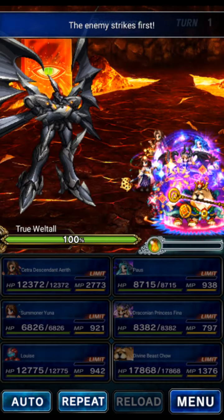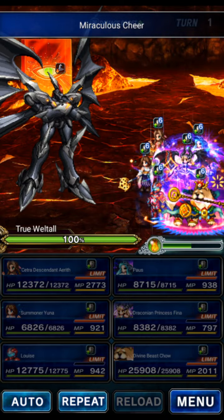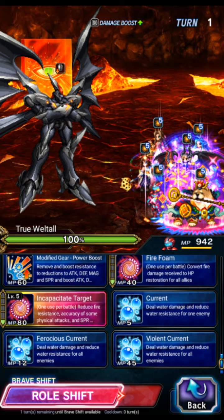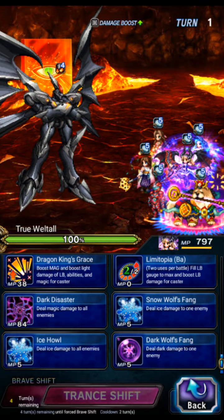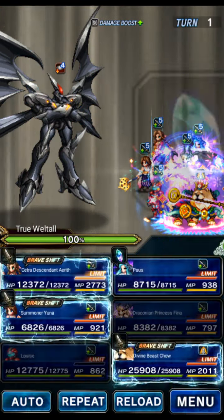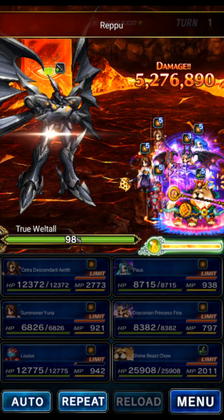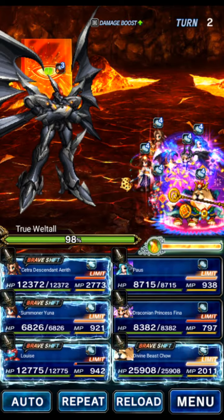We're gonna be going for a turn four clear because my Pause is EX2, that's a turn four for the SLB. For the boss's accuracy, we're gonna use Louise to incapacitate the target and do an accuracy down. We're gonna use Draconian Fina to do her magnets to fill her LB gauge, and use Pause to imperil light on the boss. Aerith, Yuna and Chow can hang out for now. Because we did accuracy down, we don't have to worry about the boss's attacks — we're evade provoking with the base form of Louise.